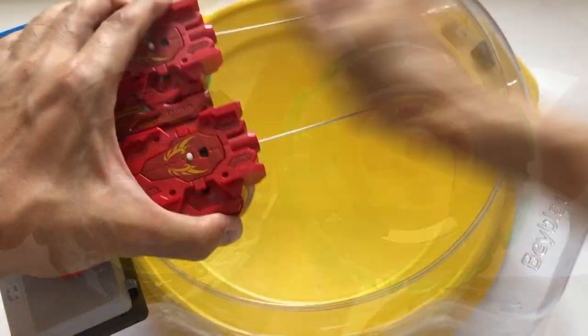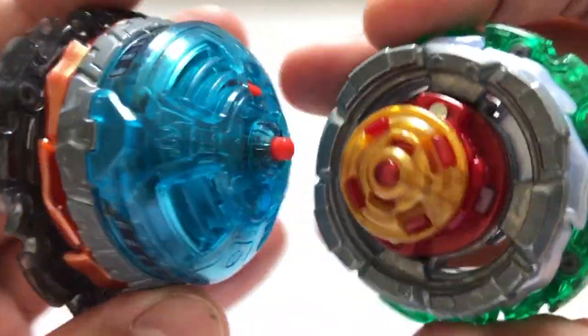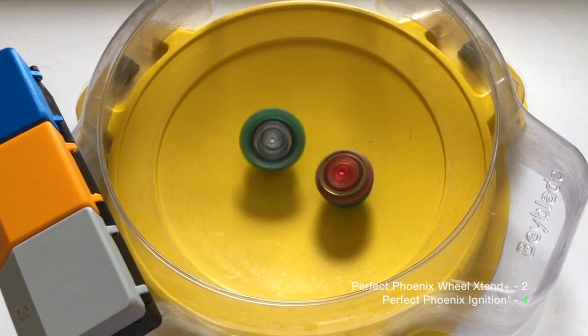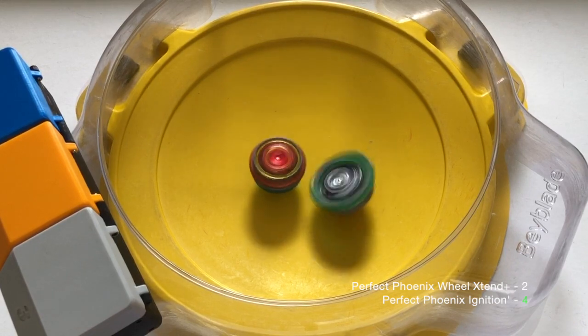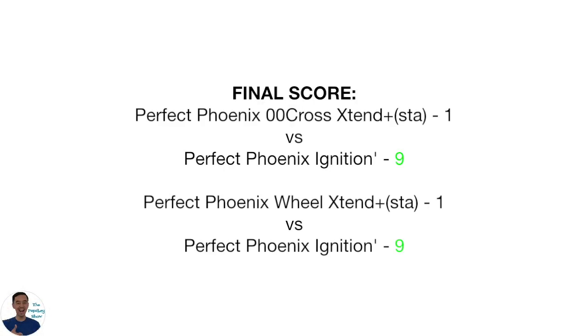Why not Wheel? It's a huge burst risk without a dash driver. In actuality, this is more of a test between X10 Plus and Ignition Dash, so let's see what happens. Wheel took the center most of the time, but Ignition Dash still wheeled its way to win in the end. In both Perfect Phoenix matches, using Ignition Dash made it want the center more than its opponent, which helped it secure a bootload of wins.